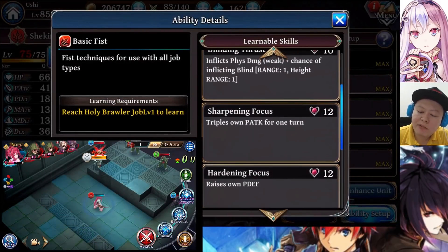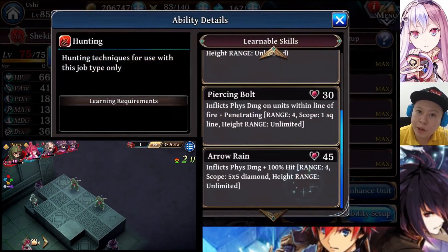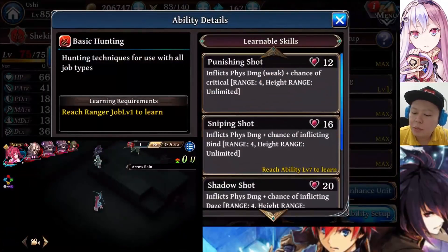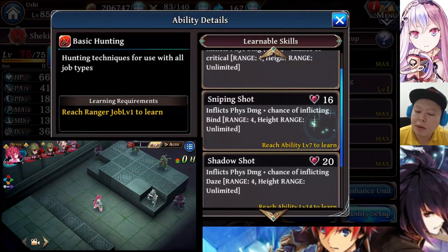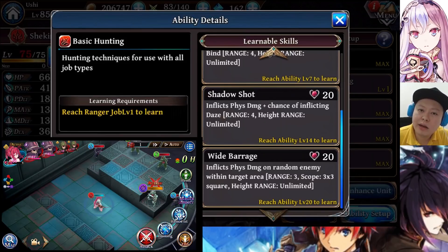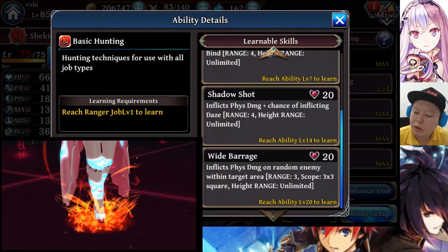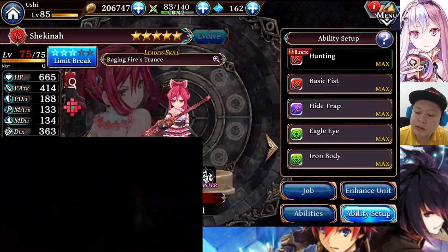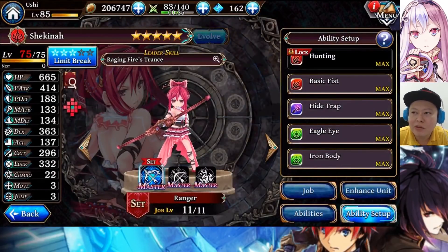For basic ability I'm using Basic Fist. The goal is simple: use Sharpening Focus and then use any attacking skill. You can use Sharpening Focus then Arrow Rain for very high AoE damage. I don't use Basic Hunting because you don't really need it unless you want the elemental effects — like chance of inflicting Bind, or chance of inflicting Daze, which stops the enemy from using attacking skills. White Barrage is another AoE, but Basic Fist is recommended both manually and on auto, since she can trigger Sharpening Focus in auto battle, making even her normal attack very powerful next turn.